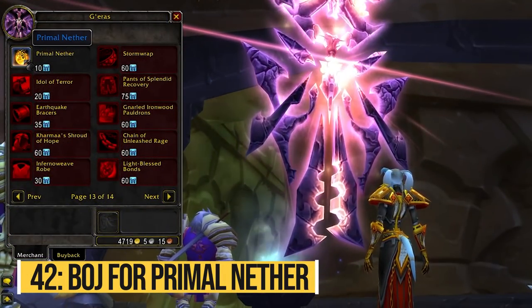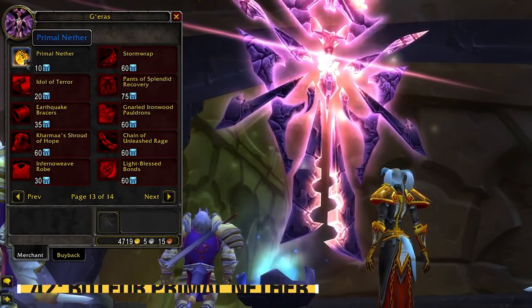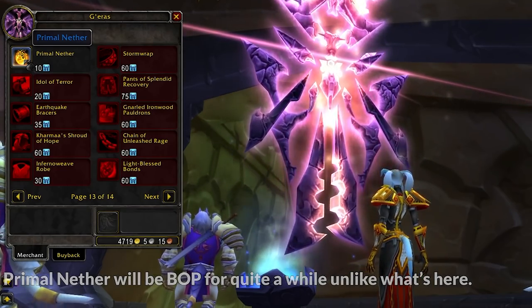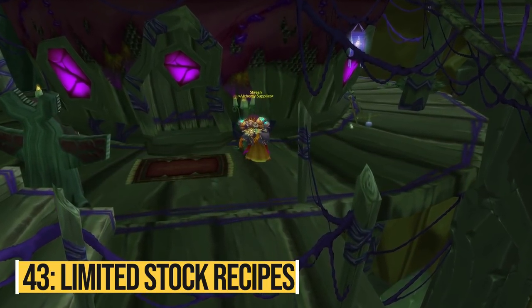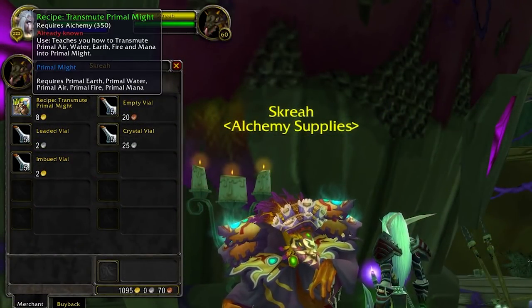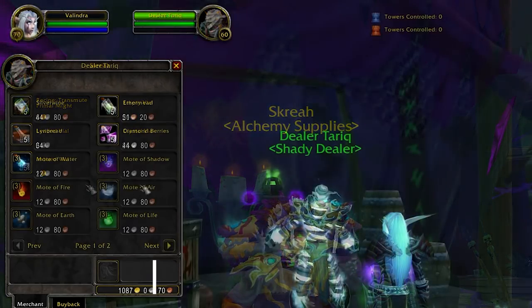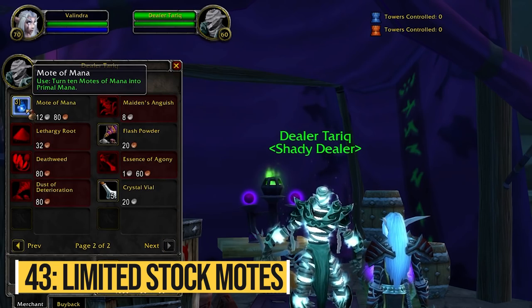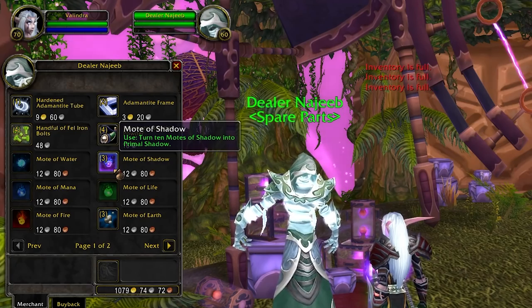Probably in phase 2 or phase 3, the Badge of Justice vendor will start selling Primal Nether in exchange for Badges of Justice. If you have a lot of badges catching dust, you could make a lot of gold by buying these Primal Nethers and making items with them, like the Nethercobra Leg Armor for leatherworking. Limited stock items are an easy way to make gold if you're lucky enough to stumble upon them when they're in stock — one popular example is the Primal Might transmute recipe, but there are a lot of other on-demand limited stock items across Outland. There are also vendors that sell limited stock motes of every type — one at the entrance of Shadow Labyrinth and one in Storm Spire in Netherstorm — so check those vendors to buy and flip motes on the Auction House for easy gold.